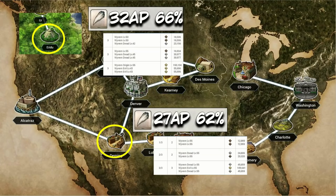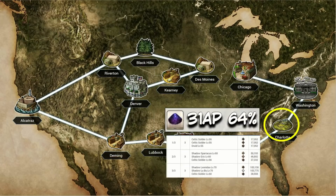For Dragon's Fangs, Demming retains the number one spot for efficiency at about 27 AP per drop with a 62% drop rate, only slightly surpassed by Eridu in Babylonia. Eridu drops fangs at one per 32 AP with a 66% drop rate, so overall Demming is likely not only easier but will yield fangs at a faster rate and save AP in the long run.